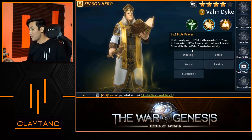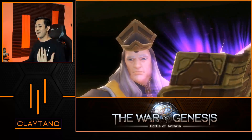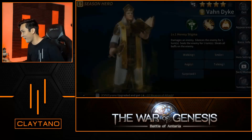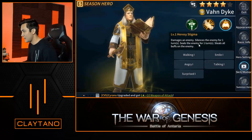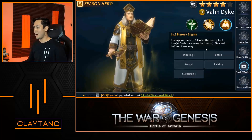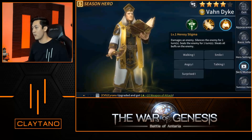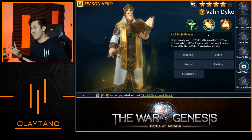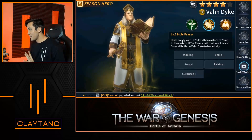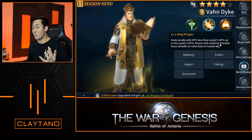That sounds super overpowered if you ask me. And last but not least, his third skill — it's going to play us a little animation. Damages an enemy, silences the enemy for one turn, steals the enemy for one turn, and steals all buffs from the enemy. So imagine this: stealing all the buffs with skill three, and then going into skill two, giving all of those buffs to that ally that you're healing as well. This is something I've been lacking in my team, so I think this is what I really want to go for.